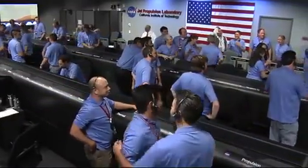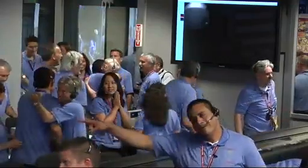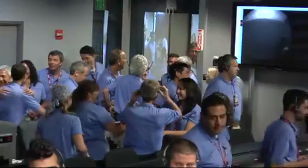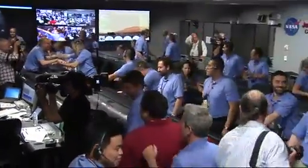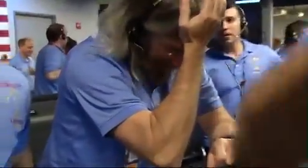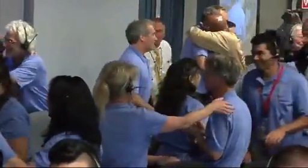Keep watching the screen — there's more stuff. So here we are. We have landed. We landed at the time we thought we would. We now have our first image — a 64 by 64 thumbnail. The front rear hazard cam image. You can see the shadow there. I'm not sure exactly what the orientation of the vehicle is, but we're looking through it. In just a few minutes we might get an even larger 256-pixel image of that same end.